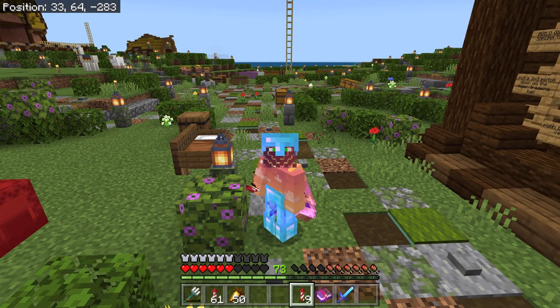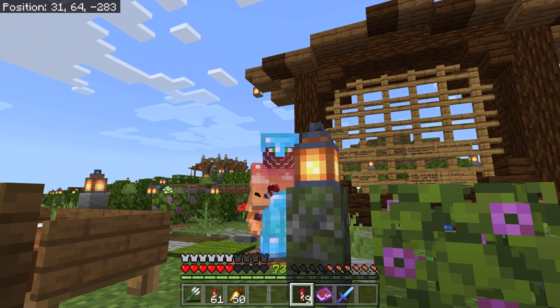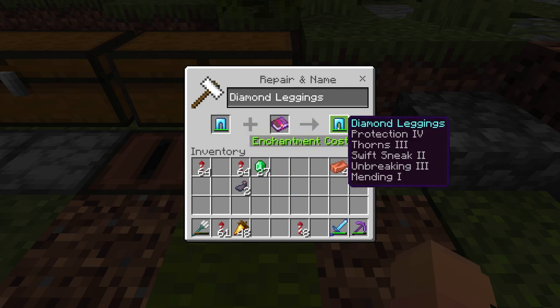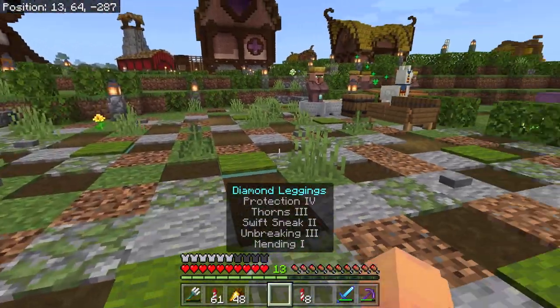Hello and welcome back to the 43rd episode of my still unnamed survival series. Today we're making pants. We are actually starting today off by making pants. I want to add Swift Sneak 2 to these diamond pants and then we're gonna go exploring in the deep dark again.